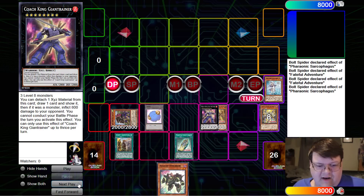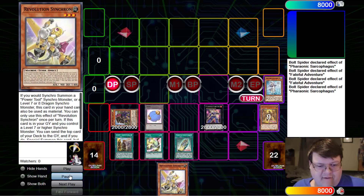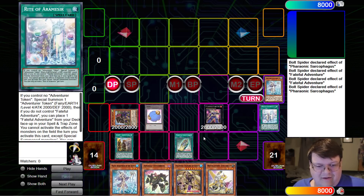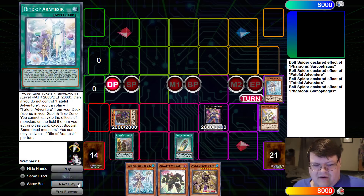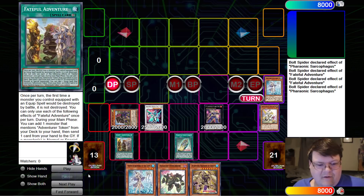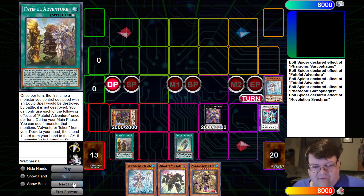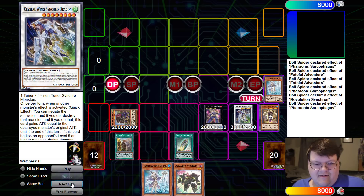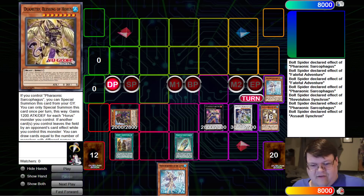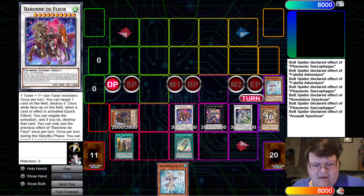We'll go ahead and do the free Detach 3 — I'd like to go get my three cards, please. Got another Tuning off the top, so let's continue to extend. Grab our Revolution Synchron, go ahead and mill. We take our Token with our Revolution Synchron — this is why we're not bothering to do the equip, just using it as stepping stones. There is the Clear Wing Synchro. Now we'll revive Revolution, get our mill, and go ahead and make the Crystal Wing. We've got one negate established now.